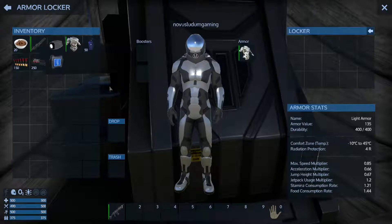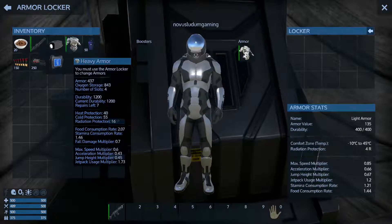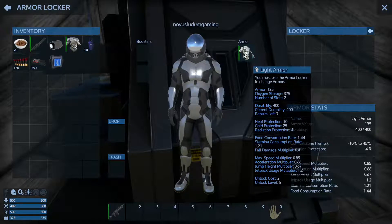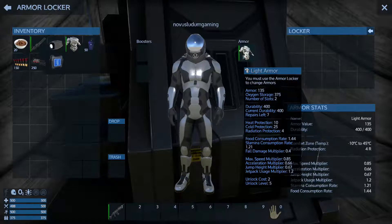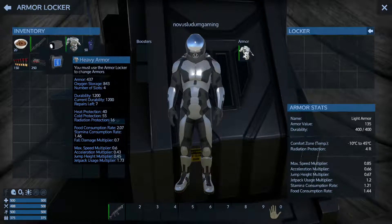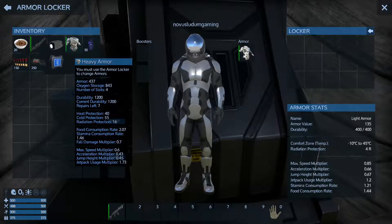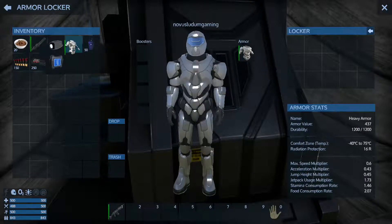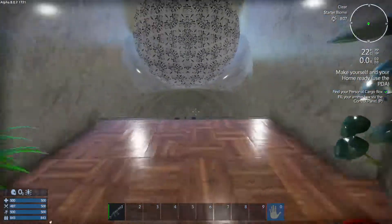This kit is insane - like everything about it is just better. Heat protection, cold protection, radiation protection - food consumption rate goes up, stamina consumption reduction rate goes up, fall damage multiplier goes up, maximum speed multiplier goes down, acceleration, jump height and jetpack usage all affected. It might be worth it for the moment because I don't know if I'm going to get into a fight since it armed me.